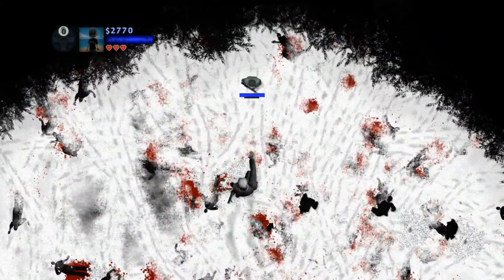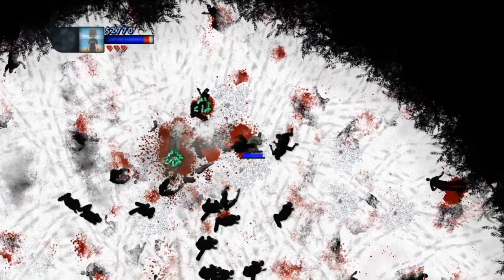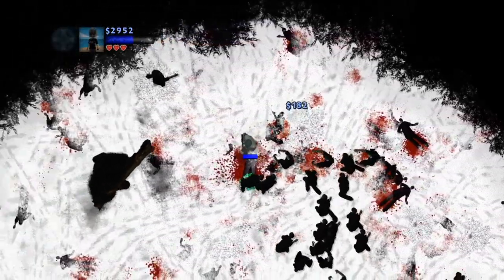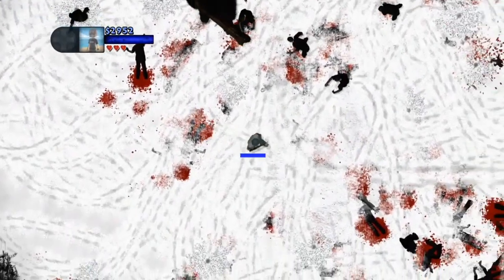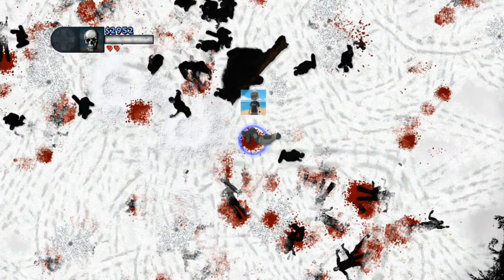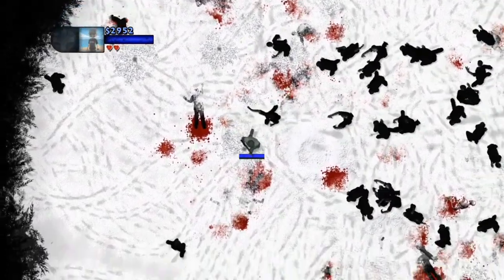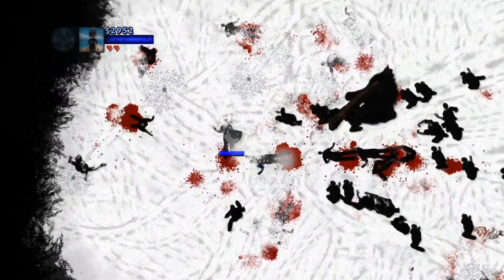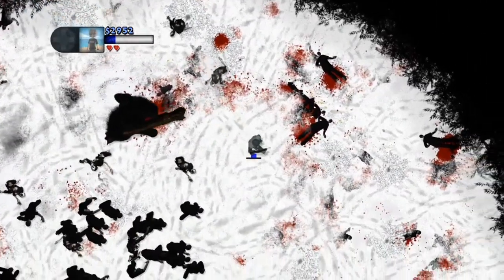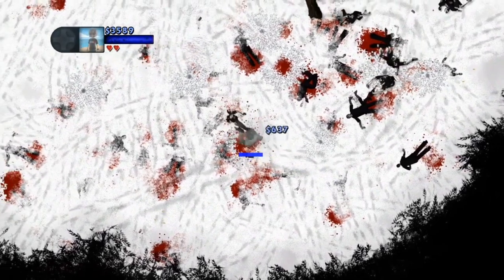Survival mode — these rounds are intense to say the least. You're dealing with multiple large waves of zombies at one time and they throw in two bosses at the same time. Right here in this gameplay you'll see a shadow zombie that's trying to destroy you with a tree branch, which is pretty cool because it's not the same. You know there are going to be large waves of zombies, but you don't know when these two boss zombies are going to come. The other one is a large behemoth zombie that tries to kill you also.